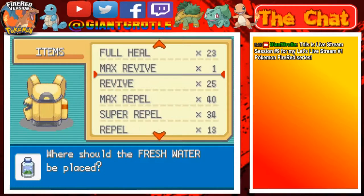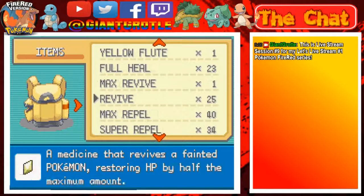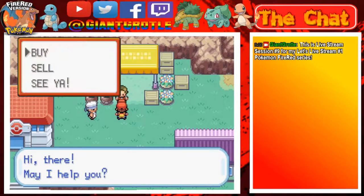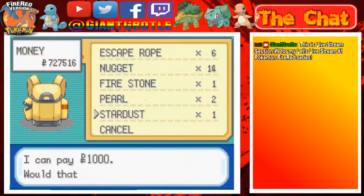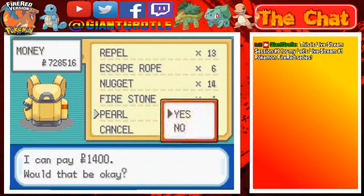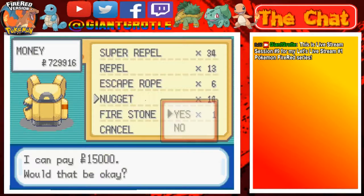We can put the Fresh Water right under Super Potion - under, okay there we go. And we got some stuff to sell. Can we sell items here? Yeah we can. So let's sell a Stardust, the two Pearls, and three of my Nuggets for right now. There we go.